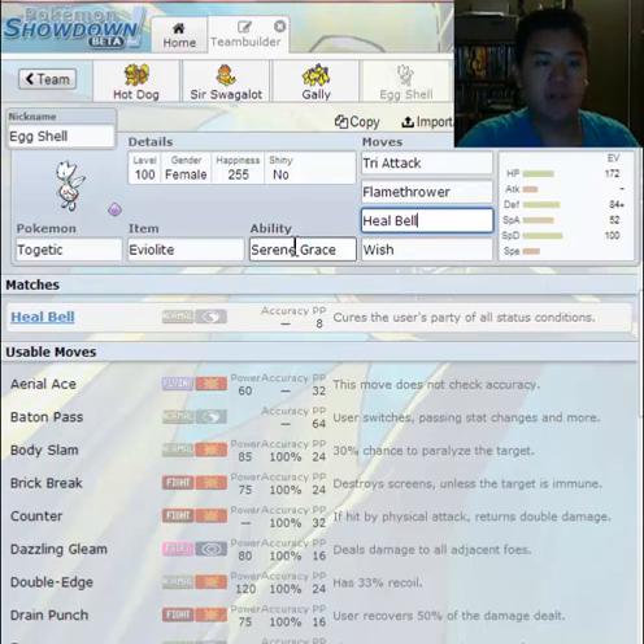Her first support move is Heal Bell. This is a wonderful move to have. It's always great to carry a variant of Heal Bell or Aromatherapy — any move that heals statuses on your team. They're not a wasted slot because Toxic, Will-O-Wisp, and Thunder Wave are very commonly used in competitive. If you're able to get rid of those statuses, it helps you more than it helps your opponent to keep using them.